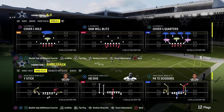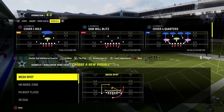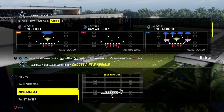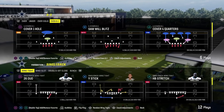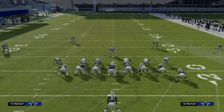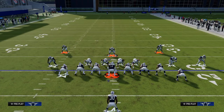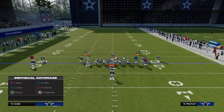Now let's get into another formation growing in popularity: single back wing tight. It's got a 26 duo, a stretch, a straight up dive, and a jet sweep — a lot of different ways to attack the defense. We're going to start with stretch, which is probably the easiest run to stop from this 4-3 Even style defense. Again: show blitz, pinch D-line, shade outside, shade underneath, crash your line down, and put your user in a deep blue or man him up on the running back.